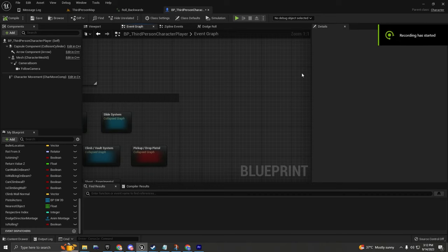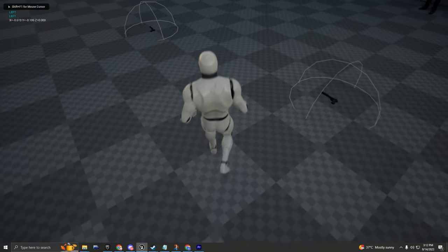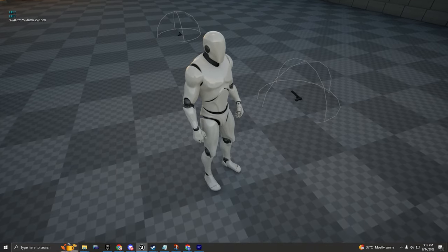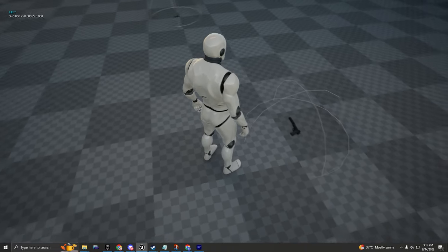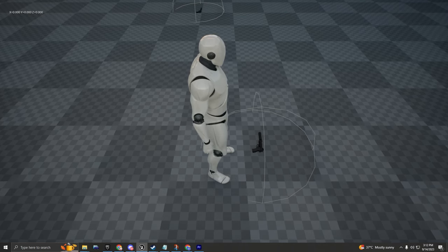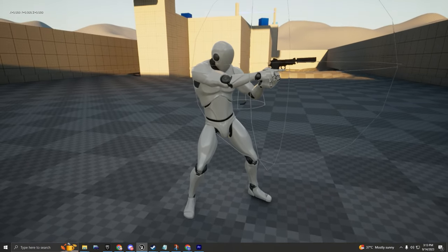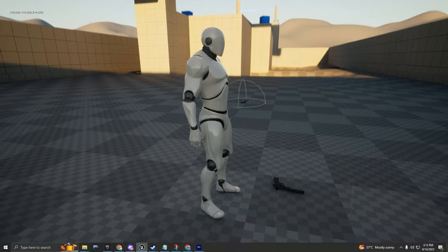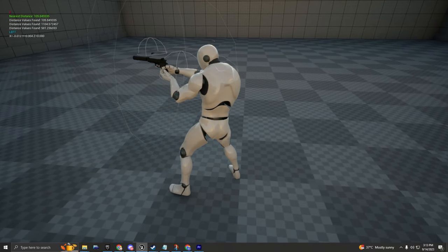Hello everyone and welcome back to another tutorial. This one is going to be about picking up multiple pistols or any object you want to carry. Here I have one, two, three pistols. Each one has a sphere, and when the character overlaps it, the character is going to be able to pick up the pistol. When I press F you're going to be able to pick it up, and for dropping you can press F again.